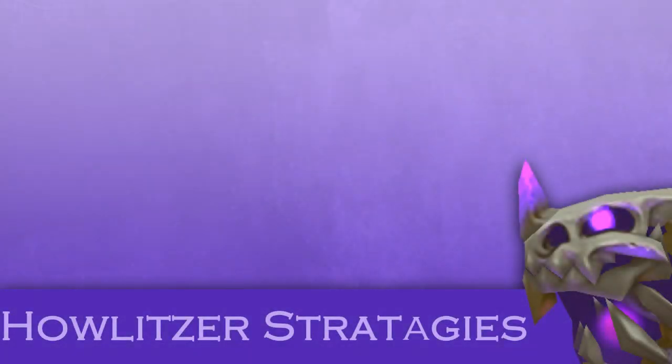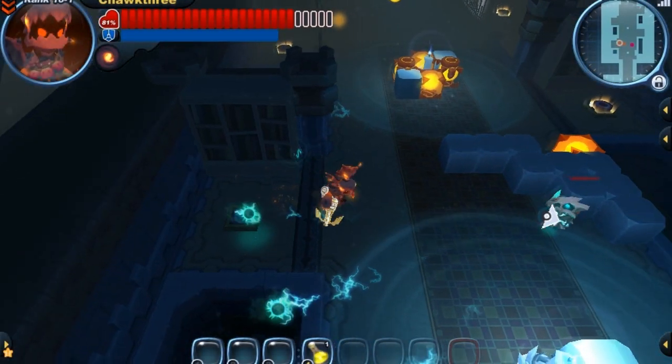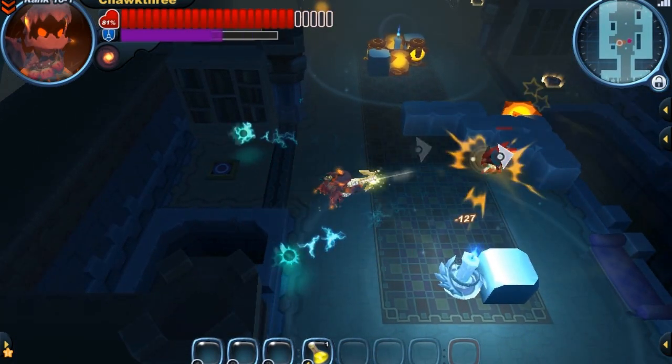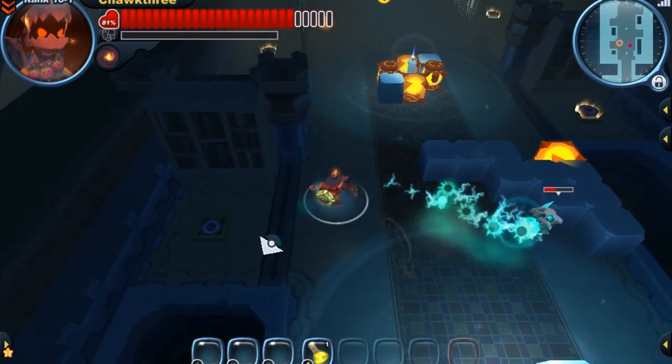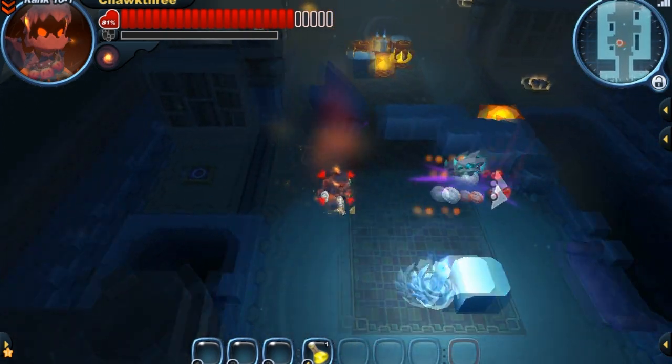Now that we know what to wear and what the Howlitzers act like, let's take a look at some strategies to employ against them. First strategy is to gun them down. I really enjoy using guns against these guys, keeping a little bit of distance between me and them, because when they use that skull missile attack you want to have a bit of a head start.